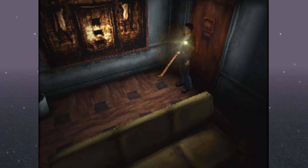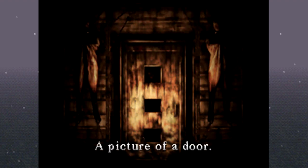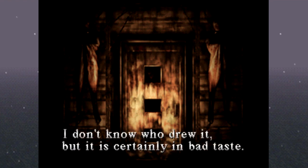I'm just waiting for that first moment that I'm in a room and all of a sudden a zombie breaks in from the ceiling or something. What's this? A picture of a door. That is a very odd picture. Are those bodies to the side of it? I don't know who drew it, but it is certainly in bad taste. That is a creepy-looking door and it looks like there are bodies on the side of it.